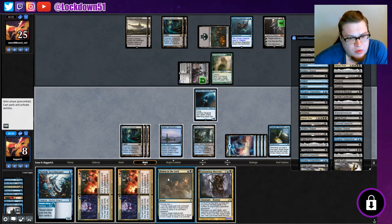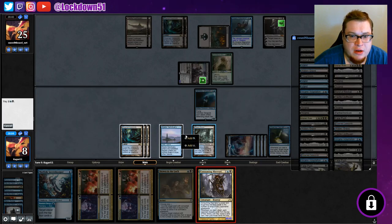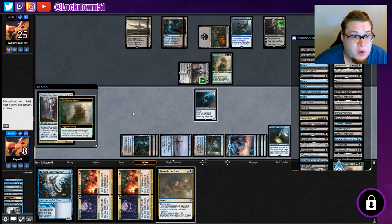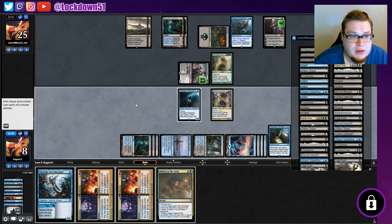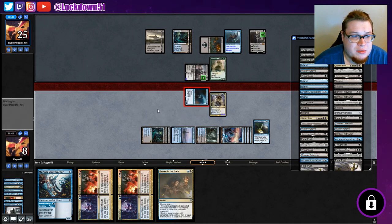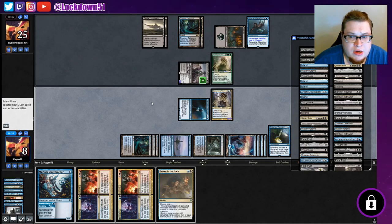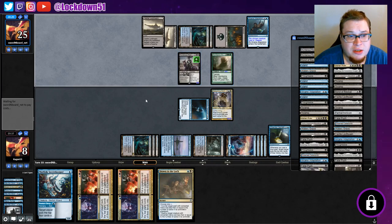Consuming Aberration is actually super clutch — that's the only thing that's gonna save us right now. Hopefully they can't kill it. It's a 48/48, and we can block this worm for one turn. We'll attack Sorin to make sure they can't put anything else out. If they can kill the Aberration we die, but we would have died anyways. Consuming Aberration was the best thing we could have pulled there — we can just eat this entire worm. They have zero cards, so this is their last turn.